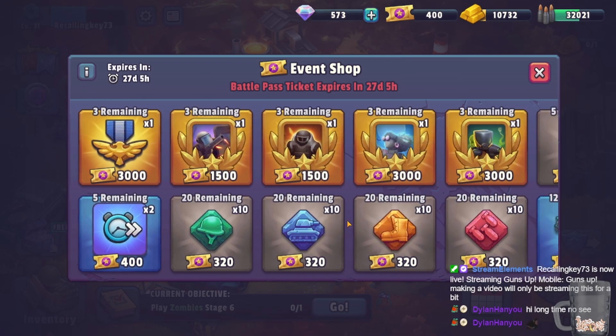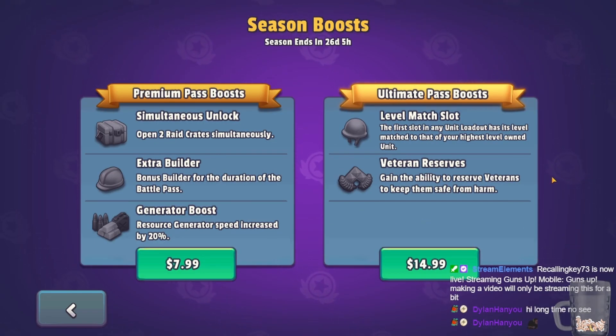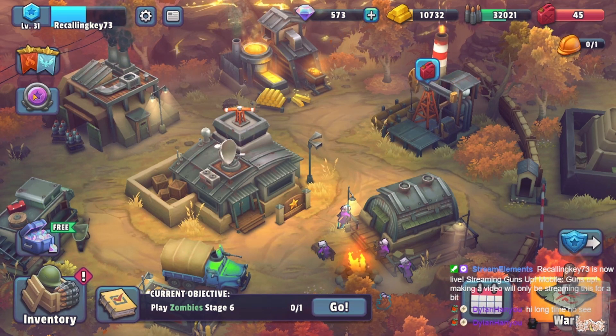The ultimate battle pass has an interesting feature: if you have a high-leveled unit — say level nine — you can put a level one unit in the first slot and it will also perform at level nine. Apparently it also keeps veterans from dying, protecting them completely. Is all of that worth fifteen dollars? I don't think so. I'd say just get the eight-dollar pass, and if you want to go all out don't wait since I don't think it gets any cheaper.